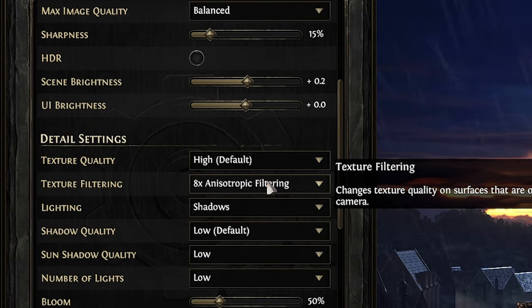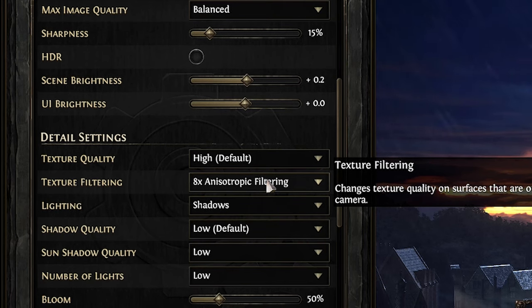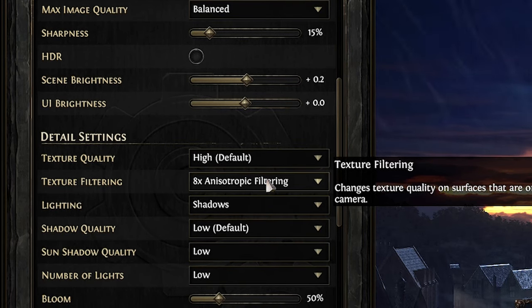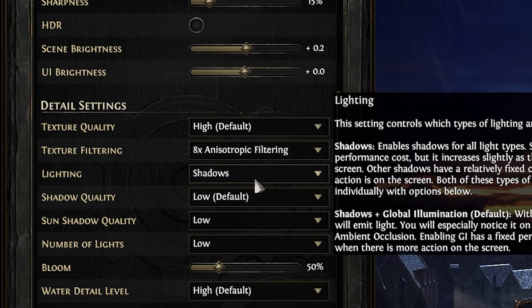Texture filtering at 8x Anisotropic enhances texture clarity, especially on angled surfaces like terrain, and this one is a real performance saver. I've changed the lighting setting to shadows only instead of shadow plus global illumination — this can boost your FPS by around 20 in demanding situations.